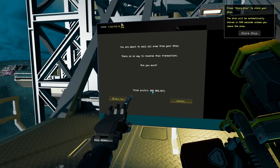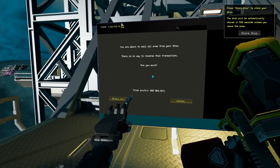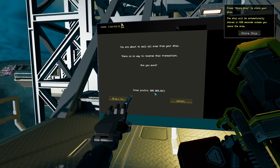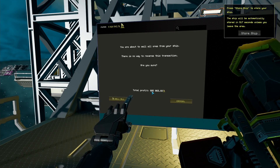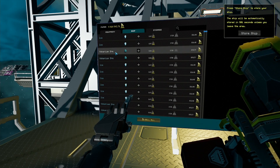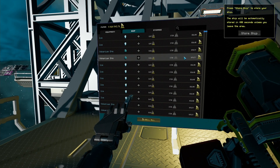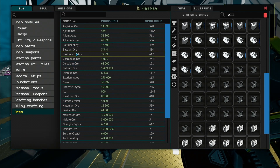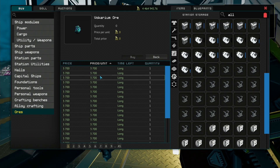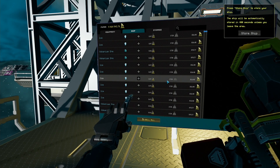I don't want to sell it at the market — let's sell it at the workshop. I think you get twice or three times more. Macarium ore at the market is very cheap, but here's the auction. It's for a better price, so let's sell it.